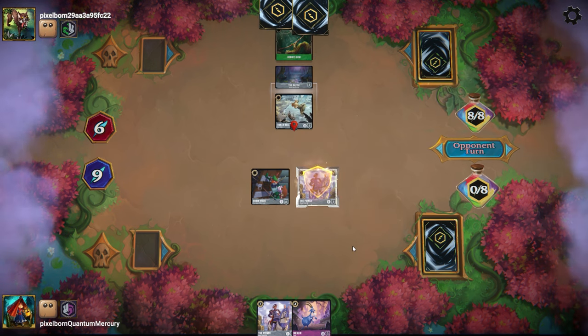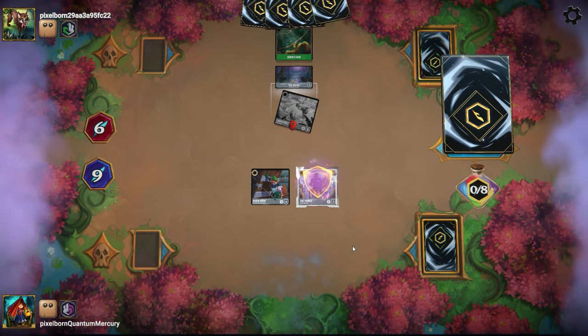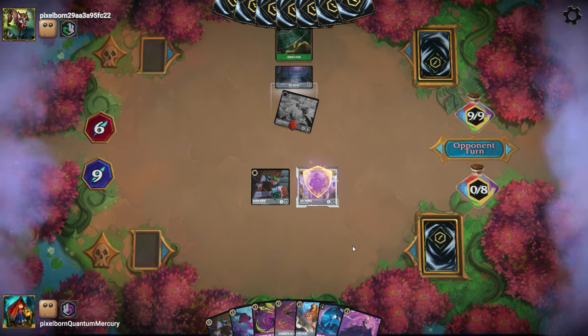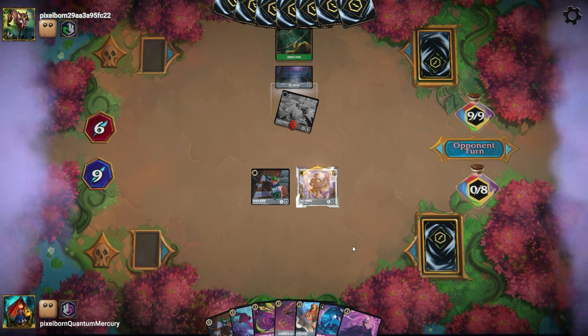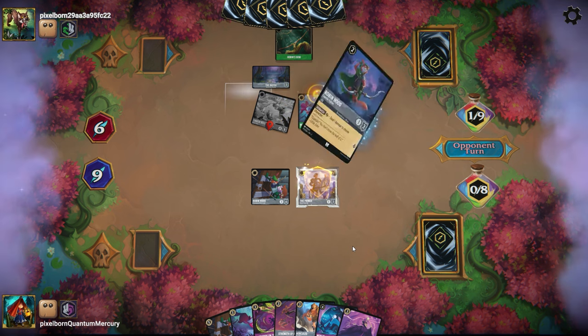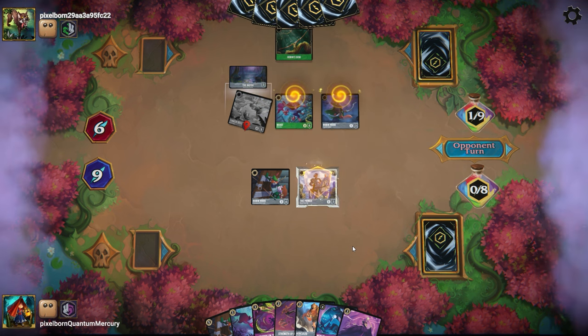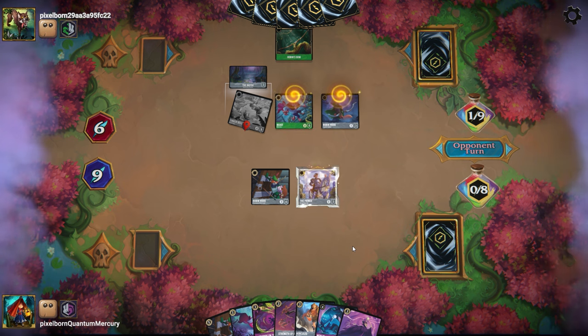We just drop the Prince and the Robin Hood and pass. Yeah, it was a Whole New World — they just sing it with nine ink to work with. The board state isn't necessarily the worst for us because this Robin Hood is decent value. The Beast Relentless comes down and they don't really have any more Sheriffs, but do they really need it? They have enough pinging damage on board to probably quest with the Beast three or four times.